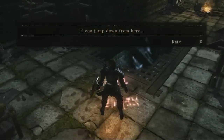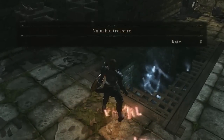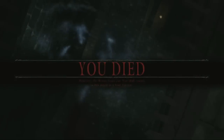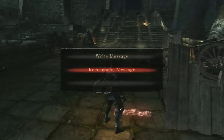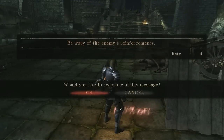Be wary as you read these messages — some may try to trick you. Look for a message's rating before deciding whether to trust or ignore the advice given. Leave a message that gets recommended, and you'll be rewarded with a full health bar.